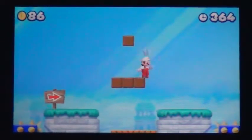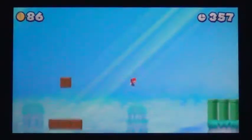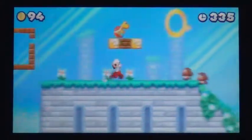Jump up on the blocks and jump up again to reveal a hidden block containing a mini mushroom. Use mini Mario to jump across the many pipes to reach a cannon pipe. After entering the cannon pipe, Mario will be launched directly to the second star coin. This star coin can only be reached with mini Mario.